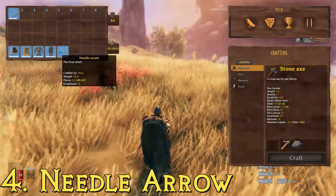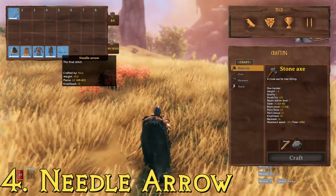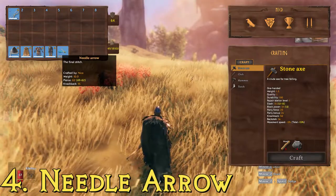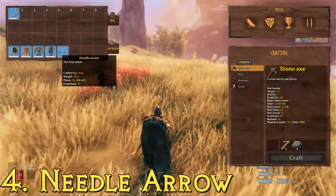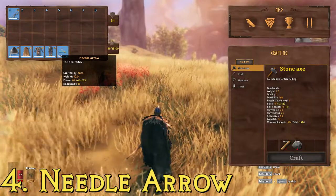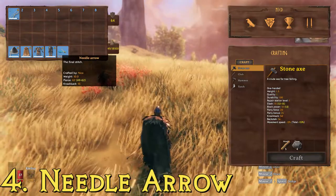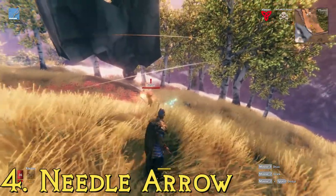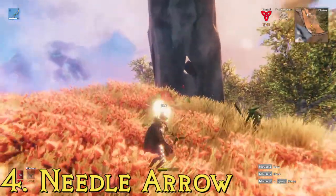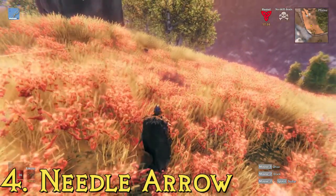At number 4, we have the needle arrows. To unlock the ability to craft these, you need to go kill some death mosquitoes, which can be found in plains biomes — watch out, because they're pretty dangerous. Once you have them, you need 4 needles and 2 feathers. These ones have a maximum pierce damage of 62 and a knockback of 15, putting them 5 points higher in knockback than the other arrows. I think these are the best ones for PvP — that nice high pierce damage and higher knockback slows down your opponents.